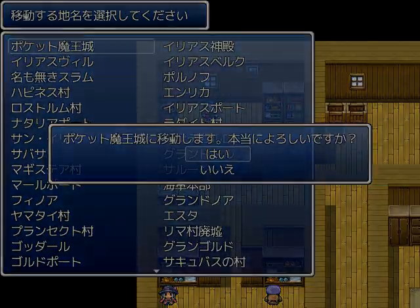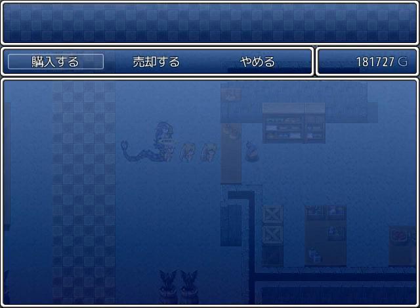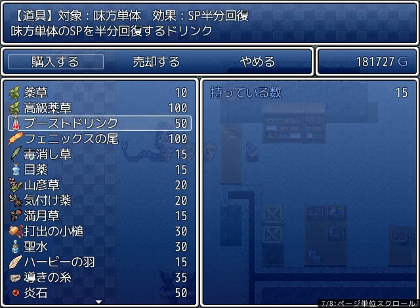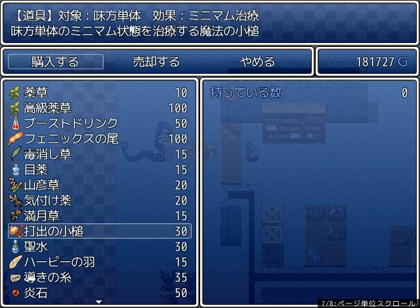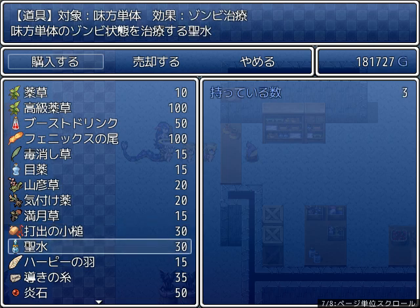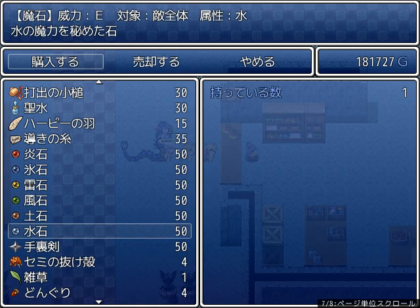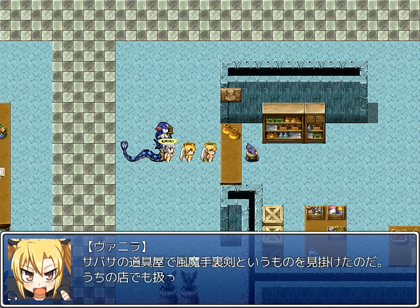Mix up Sabasa maybe — yes, there's also high herbs, plus we get boost drinks from that one. It heals minimum status; this heals zombie status. We're getting quite the collection — and more elemental stones too. What a haul.